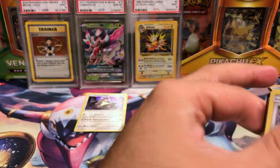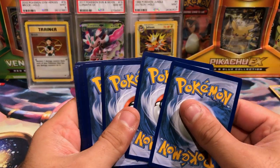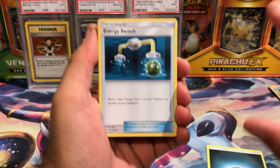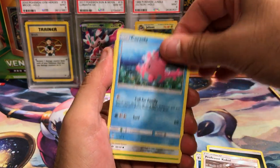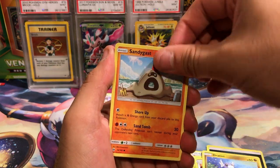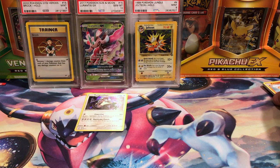There's a code in this one — this one has a code. So I don't understand this. Let's think about it: if that one had no code and I got a holo, so the rare in this one must be a non-holo. Is that what that means? We're about to find out. Skarmory, Bounsweet, Alolan Diglett, Dratini, Sandygast, Dragonair reverse, Palossand — hey, that might be it. That might be why.